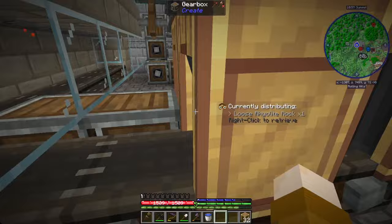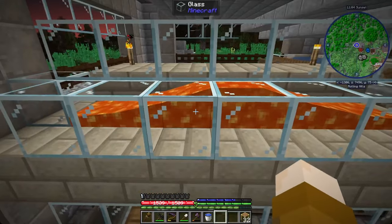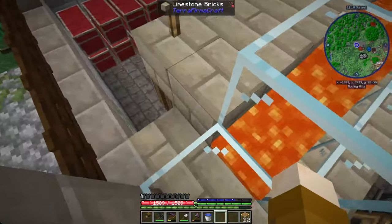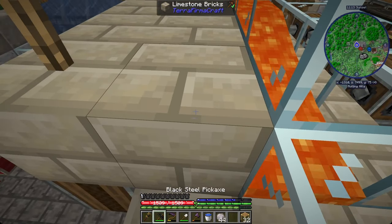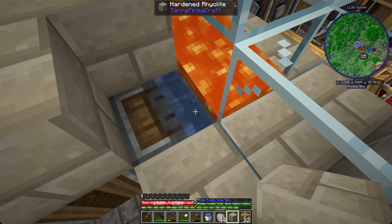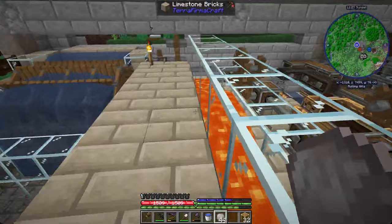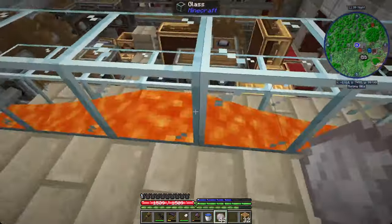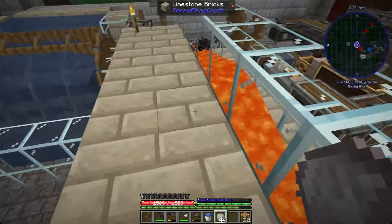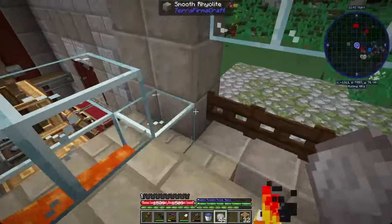I also learned that we're producing rhyolite cobble and rhyolite stone because this lava is flowing over flowing water - the water is actually in the block under here. The drill is waterlogged so the water flows into the space next door, and the flowing lava over the top of the flowing water makes rhyolite. We can also make gabbro by doing the same thing, but lava is flowing over the top of water source blocks. I've also learned it's possible to do obsidian if we ever need it, but we don't need it right now.